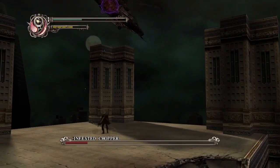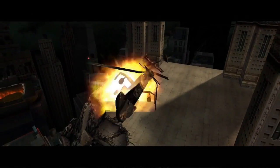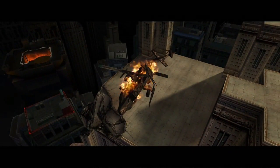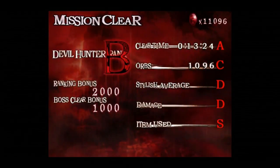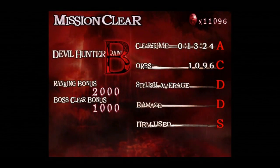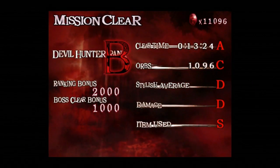We're almost done. Now we're done. A cutscene where the chopper falls on the villain — because that was supposed to look cool or something. Anyway, that is Mission 5. We don't even get a reasonable boss clear bonus for that stupid chopper. But it's over now.